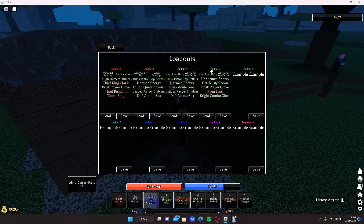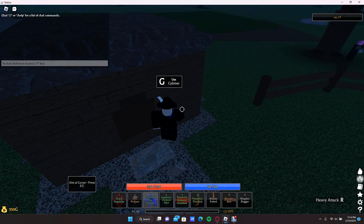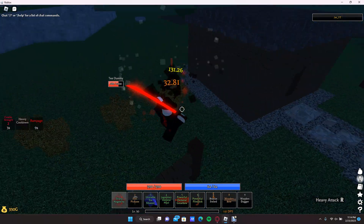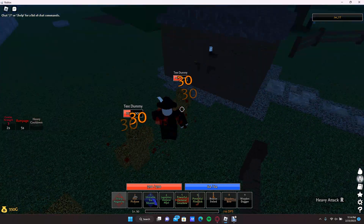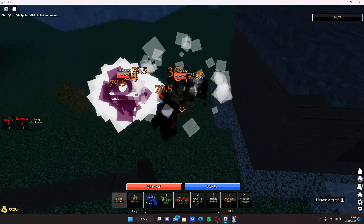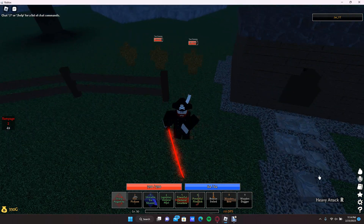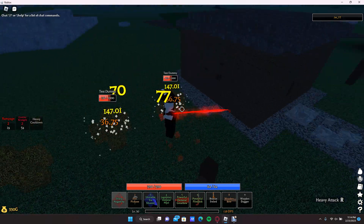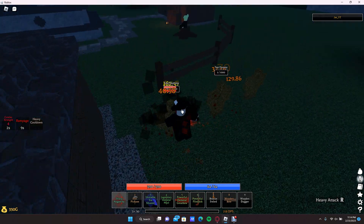My next and final meta build is gonna be my bleed build. This bleed build is very good because it does max bleed damage, which I believe is 30 — I'm pretty sure the max bleed damage is 30. As you can see, I'm doing 30 a hit, also doing a ton of crit damage, as well as getting increased damage over time because of the skills Rampage and combo strength 5, because of my combo glove. It has OP bleed damage, and its DPS is almost 200, especially with the bleed.